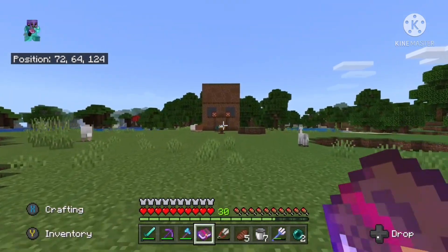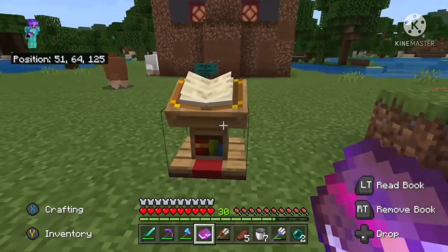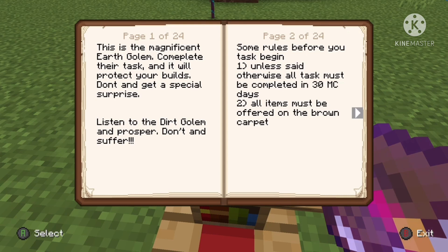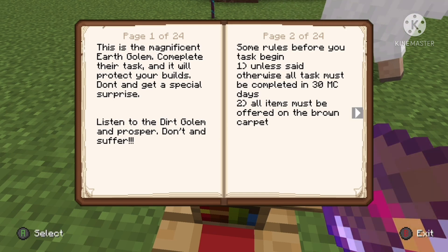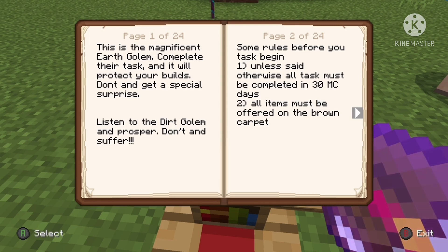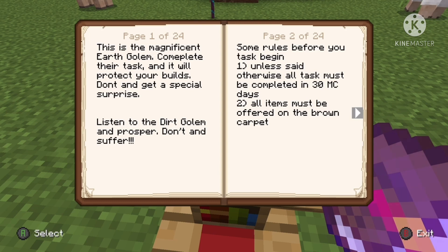There's a lectern here, and a book in it. There are words in this book. So I am going to get into my storytelling voice and we are going to read this book. This is 'The Magnificent Earth Golem.'